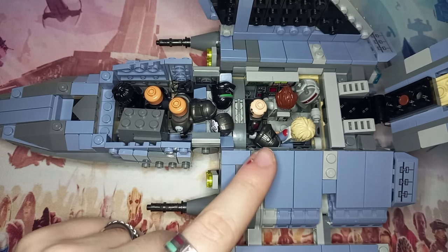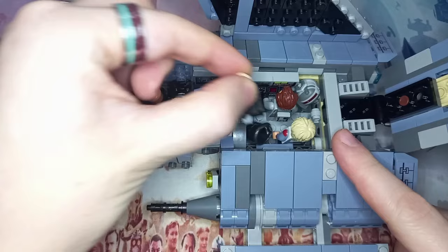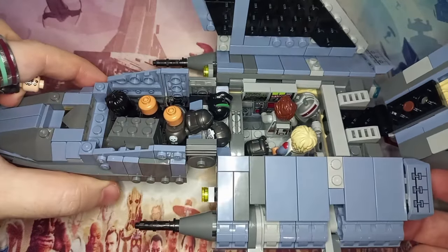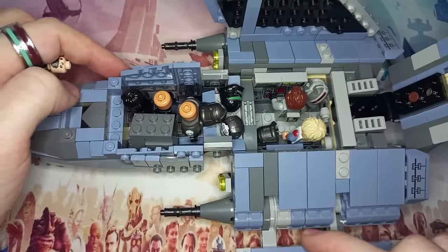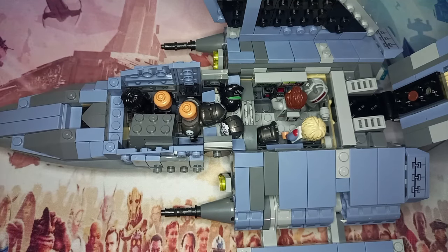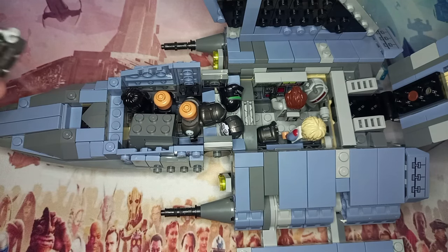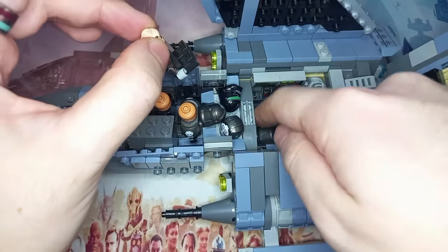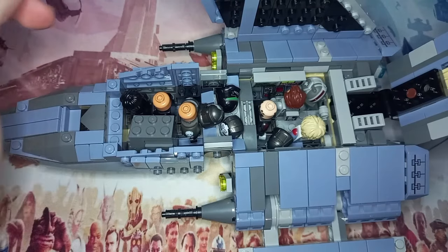Tech is at his computer in the back. If you remove Echo you can get a better look at it — I've reused the two sticker pieces from the back of the ship and added the control panel from the front for Tech's computer. I wanted to add a few more control bits or gray slopes at the front, but the set pieces don't allow for it. With my own parts I could definitely add a few in.